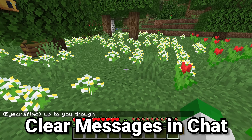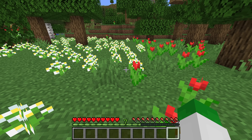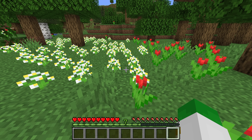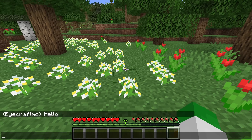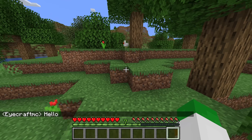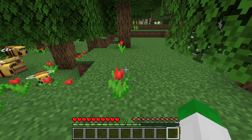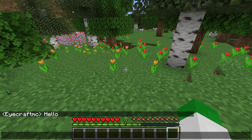If there are a bunch of chat messages you want to get rid of just because you don't want to see them, or don't want to include them in something, all you have to do is press F3 plus D on your keyboard, and that will clear the chat. When you message again, that starts as a new message, and every single previous thing in there — anything that would appear in chat from the server, players, anything — is all deleted permanently, just as if you left a game and rejoined it.